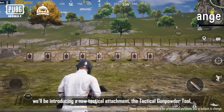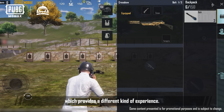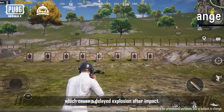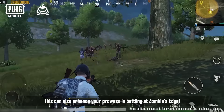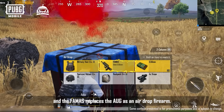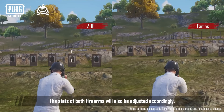At the same time, we'll be introducing a new tactical attachment: the Tactical Gunpowder Tool, which provides a different kind of experience. After equipping it, you can fire bolts with gunpowder applied to them, which cause a delayed explosion after impact. This can also enhance your prowess in battling Zombie's Edge. What's more, the AUG will spawn as a standard firearm on the map, and the FAMAS replaces the AUG as an airdrop firearm. The stats of both firearms will also be adjusted accordingly.